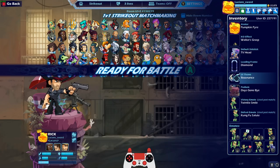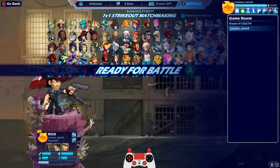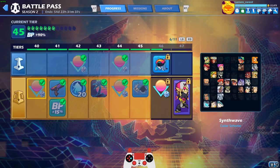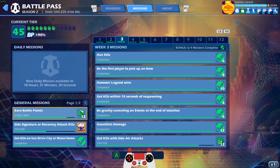I also just unlocked the Resonance UI theme — it looks really cool, that's just from the battle pass. Check out my progress: I'm at level 45 in the battle pass. I know it's not as far as I could be. I'm still working on some of the missions — I completed week 1 and week 4, and I only have one mission left in week 2.